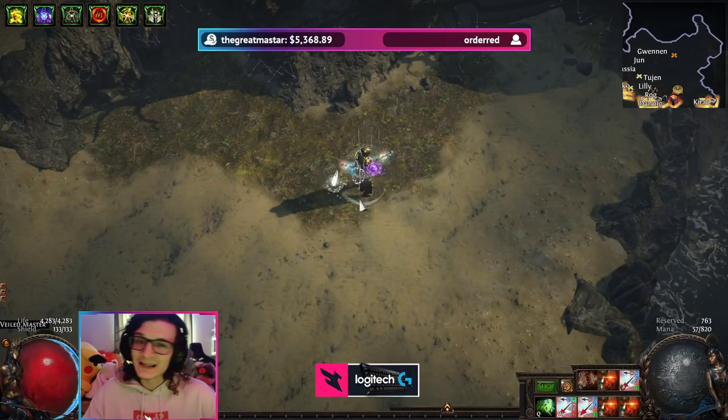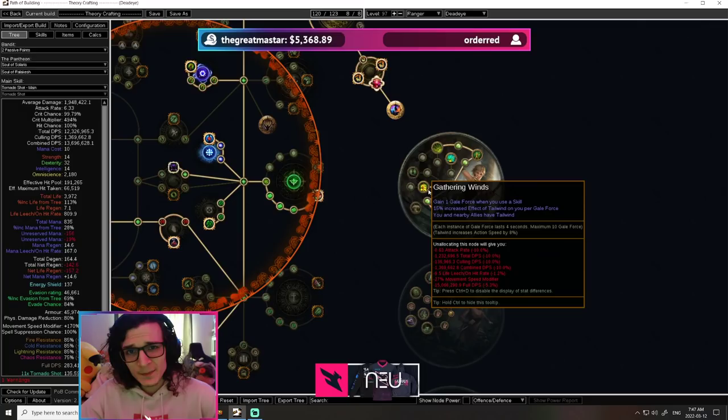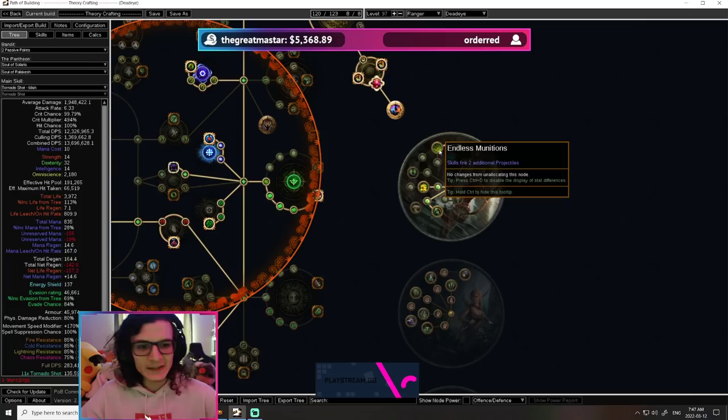I've leveled to 100 on this build without using 5-ways or anything like that, just through regular mapping. It's not that squishy, and a lot of the main reason for that is Focal Point. Without Focal Point, we are absolutely a piece of paper — 25% more damage taken. Another thing is Gathering Winds. Obviously, we're not going to drop Gathering Winds. It gives us a bunch of move speed, and move speed is extremely strong on this character as it allows us to manually dodge out of big slams and big attacks from bosses. It also offers a lot of attack speed as a multiplier to your action speed.